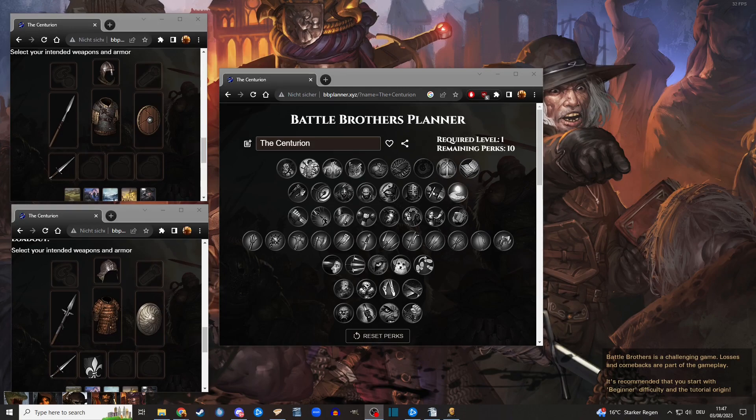Salutations everyone! Dreamforged back again with another build guide for Battle Brothers. Today I want to talk about the idea of having a different version of a tank. What if you need a tank — a strong tank — very early on? What if you find a good defensive bro, like those thieves for example, but his fatigue sucks?